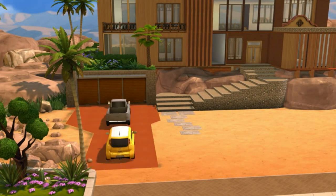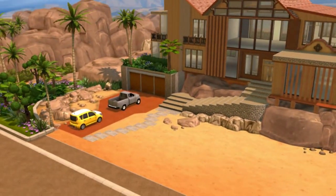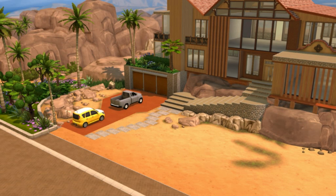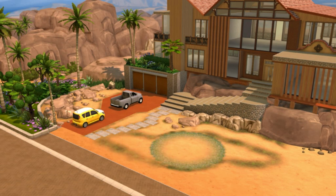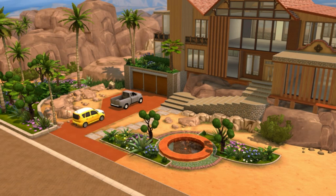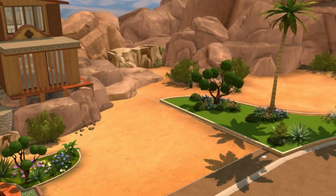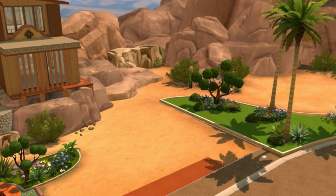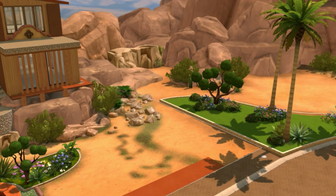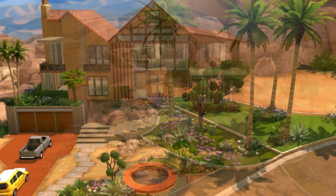E então eu comecei a mobiliar e vocês viram que eu fiz a escada principal com as plataformas, como se ela tivesse realmente fincada ali, construída por cima das pedras. A casa tá toda construída por cima das pedras. O primeiro andar dela seria o subsolo, mas é o primeiro andar, onde tem a garagem e a entrada. Vocês vão ver o que eu fiz, eu usei esse espaço também do primeiro andar. Mas ela ficou muito grande.